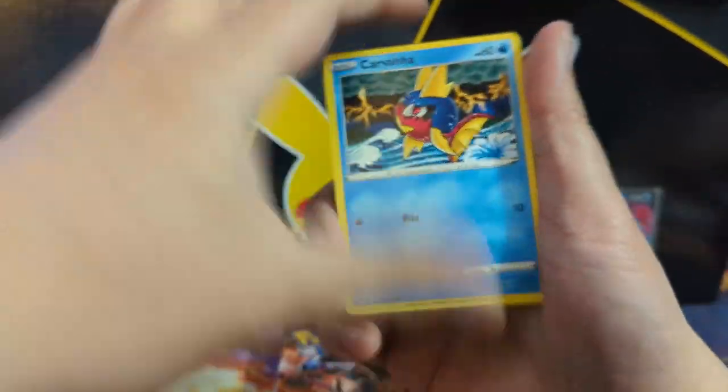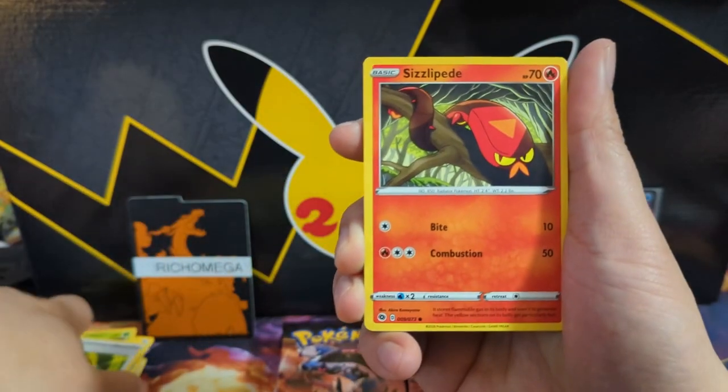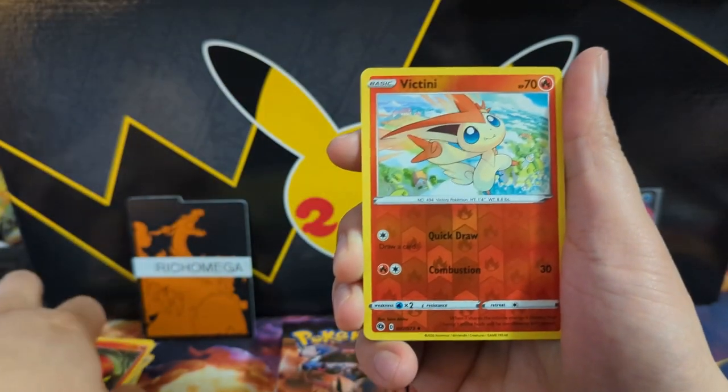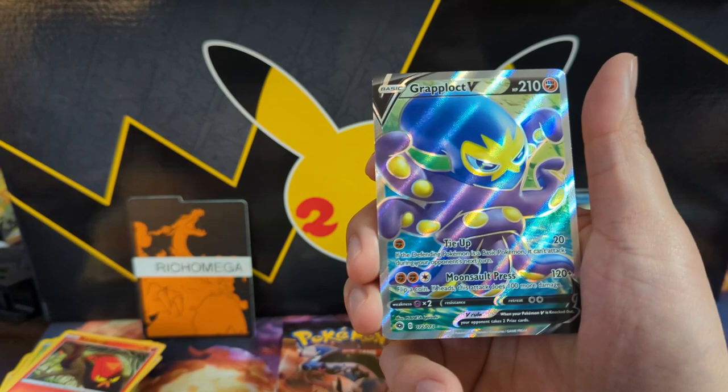Gardevoir... if this is where we get our secret rare we're not going to count it — the tin mystery food is not going to count as our secret rare. Oh okay, we got our first textured card, a Grappaloct V.